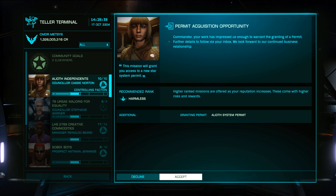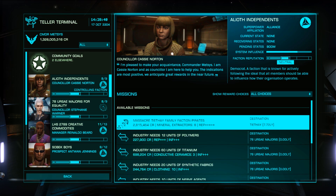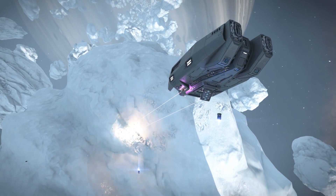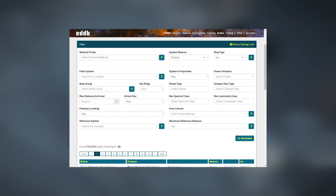Now that you have access to his system, you'll need to acquire 50 tons of Bromalite. This can be mined from pristine icy rings, which can be found using EDDB.IO on the Bodies tab.